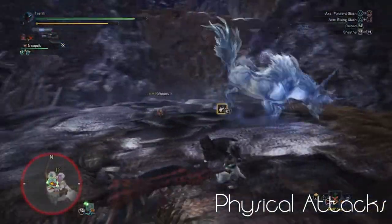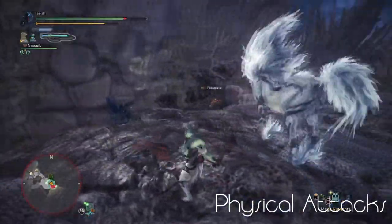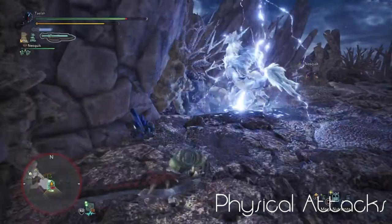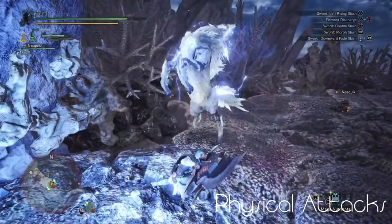Kiran also has a hind kick attack. Kiran's enrage also affects its physical attacks. One thing to note: when Kiran is enraged, the hair on its mane will stand up. If you lose sight of the monster, use this to determine if it is enraged or not.